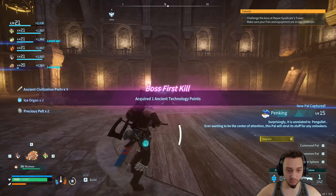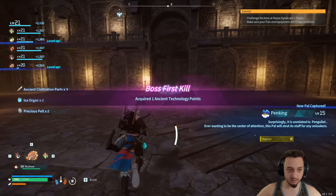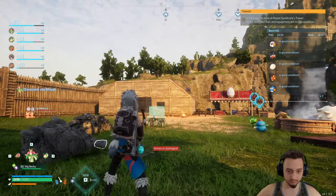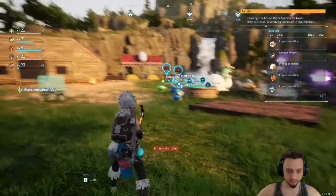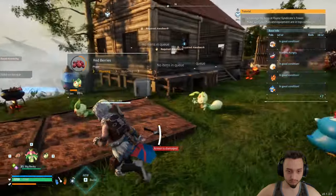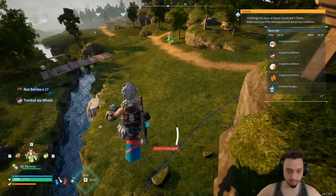We got some ancient technology points — we need those so we can make the pal combiner. Here is the base so far: we got some walls and the gate up, a little spot for all the pals to sleep, a little breeding station, all the resources, a little cooking area and crafting, and there's another dinosome down here.